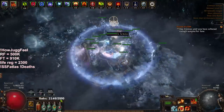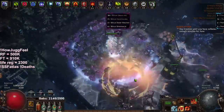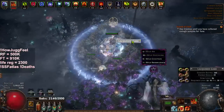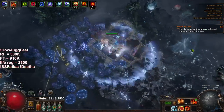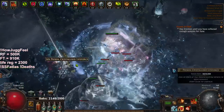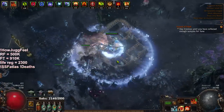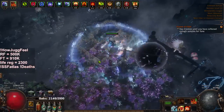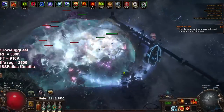One of the cons of grand design is it's harder to sustain maps because you don't have any of those small nodes for map sustain. To help alleviate that, I've gone into league mechanics that add extra density — like delirium, expedition, and harvest. These aren't great ways to sustain maps on their own, but more mobs means more chance at a map drop, and getting a map drop means you get the whole map back.